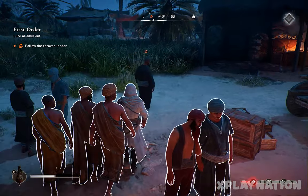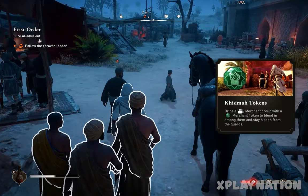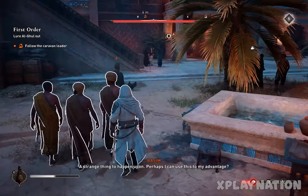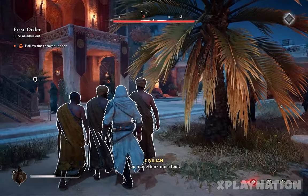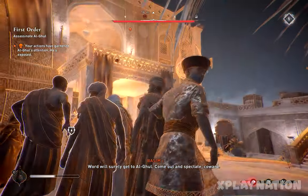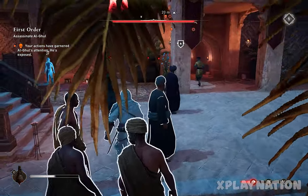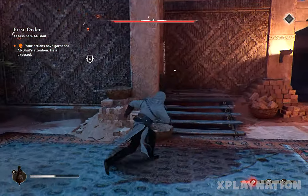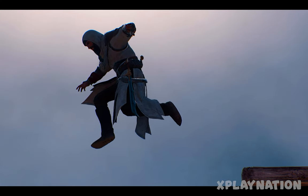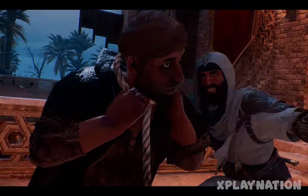He is going inside and you have to sneak in with him. His actions will lure Al Ghul out. Just slowly walk with him inside. After reaching the position, Al Ghul will come out of his room to the balcony — and you can assassinate him exactly the same way as the first strategy. Jump to the rooftop and you know the drill — assassinate him just like that. Sick and brutal.